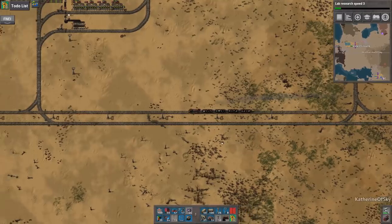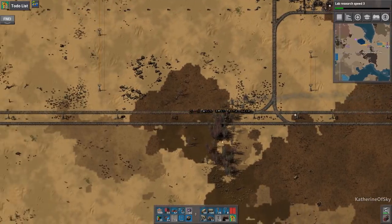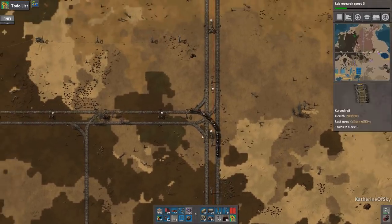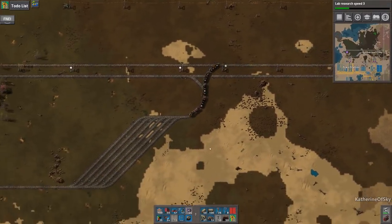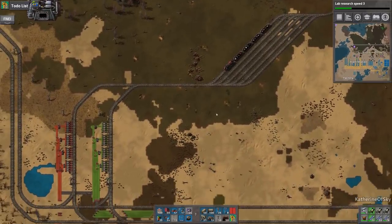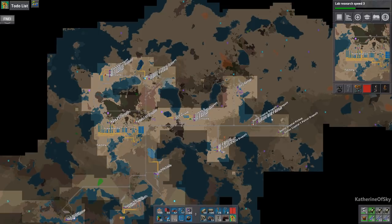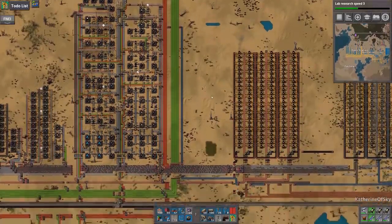Keep moving along, going back to the main base with our train. We'll have to look around the base and see what needs doing next. I'm looking at this vast, vast array of stations and tracks and I'm like, wow, I built all that. I actually did. How did that happen? This is very, very, very not good.